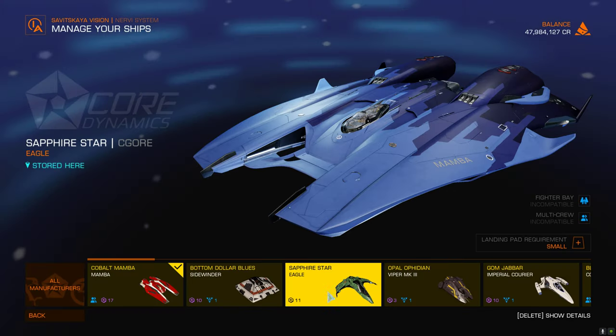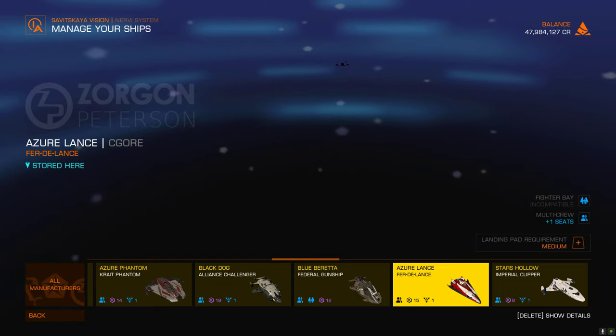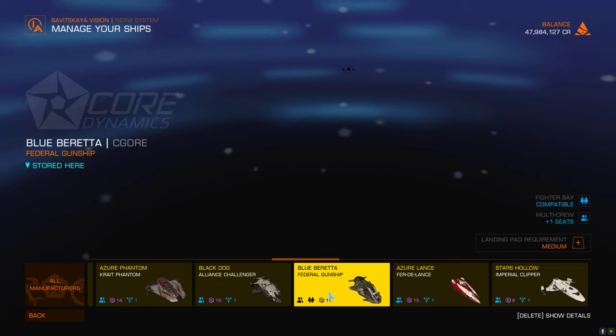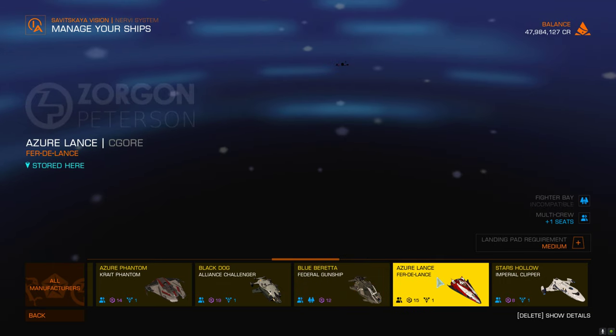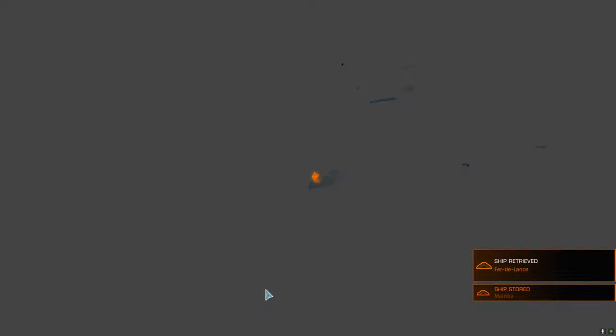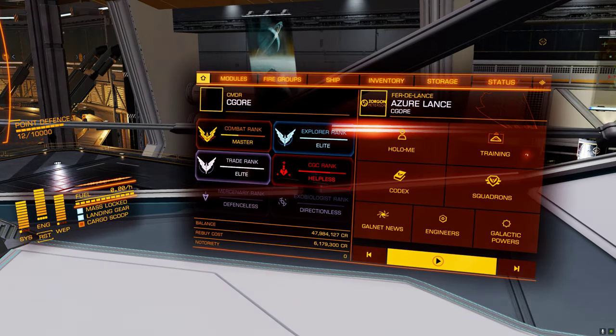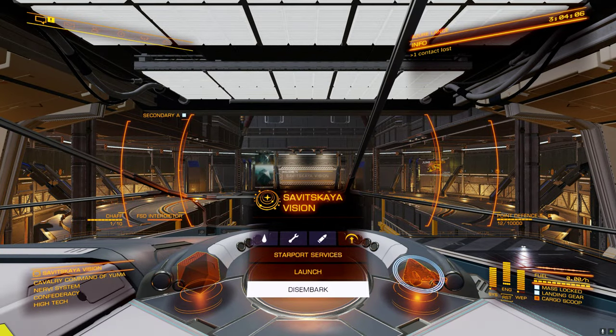Where are our ships? Where's my FDL? There you are. What do we have on this? Use this ship. Fer-de-Lance. Alright, let's get out and take a look.